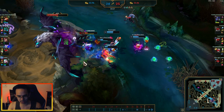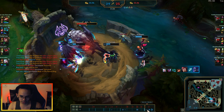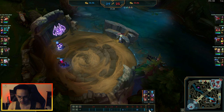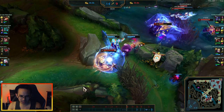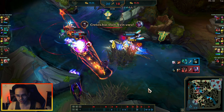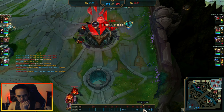We get the Elder Drake and then move towards the baron area. This game was getting quite difficult and there really wasn't a separate baron fight to show — it was mostly the drake fight I wanted to highlight. That was the right fight, and just that one play around the Elder Drake was the key sequence.